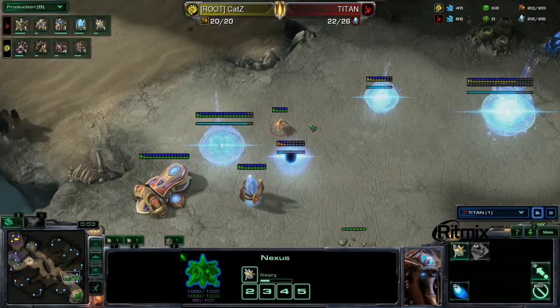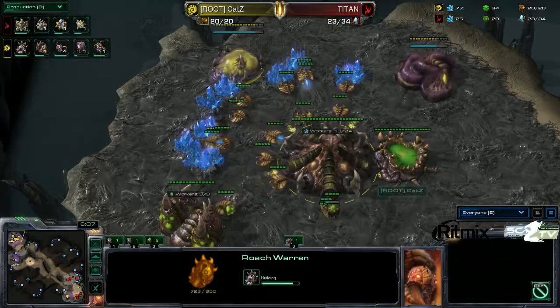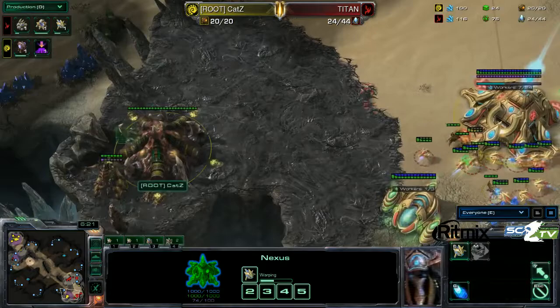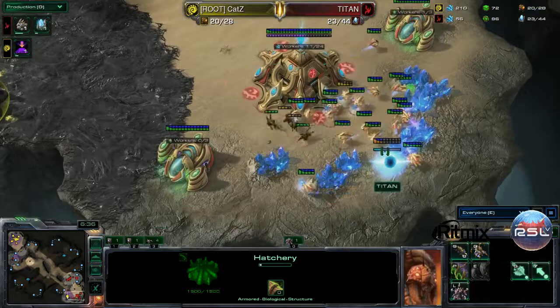Katz. Roach warren's coming in, getting a second gas. The cannons — he does have two of them here to block this base from being built. What is he gonna do? He's got Zerglings inside Titan's main. Did Titan not notice the creep in his main base? There's a queen here. He can inject these probes. There's nothing here to fight this. There's just the cannon at the natural.